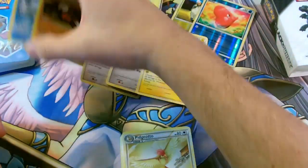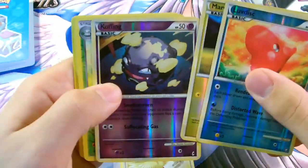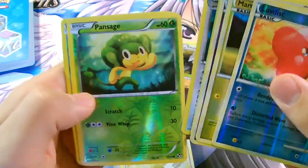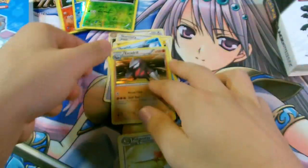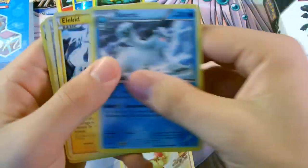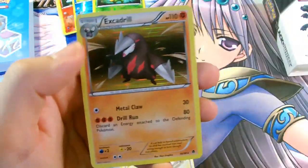Overall, pretty awesome box. We'll go over the Reverse Foils real quick. So we have Luvdisc, Marill, Koffing, Whimsicott, Watchog, Pansage, Panpour, and Pansear. And then our Rares from the packs were Beartic, Elekid, Skarmory, Ursaring, and then a Holo Rare Excadrill.